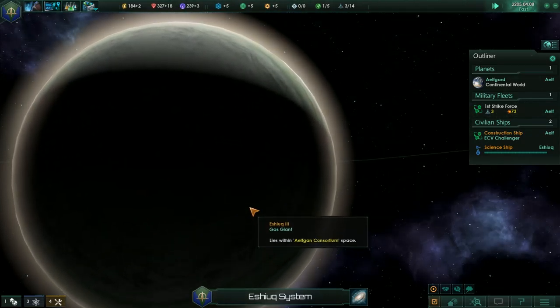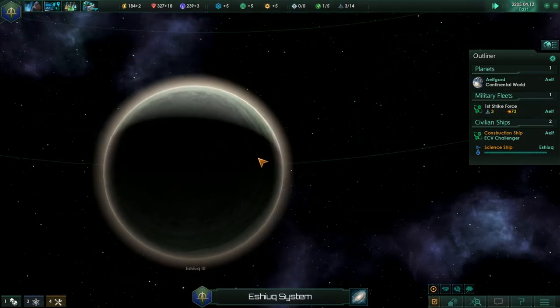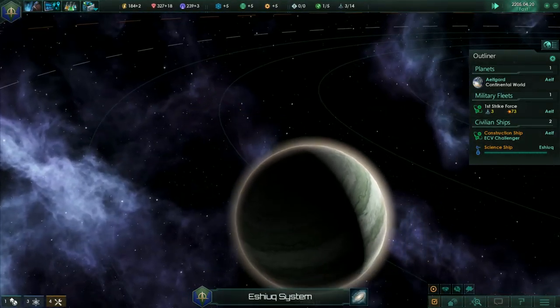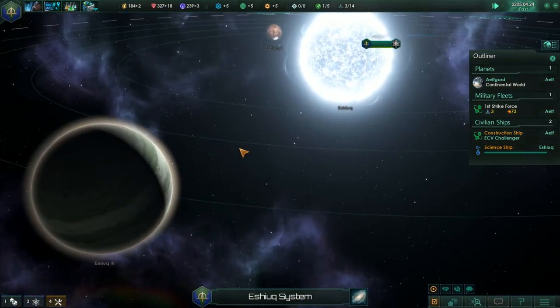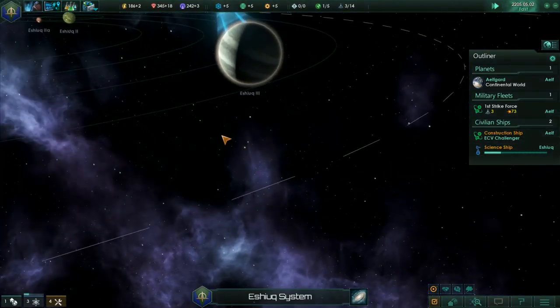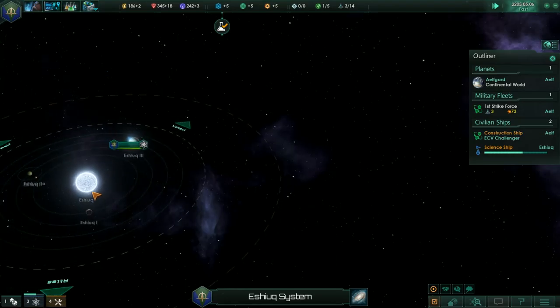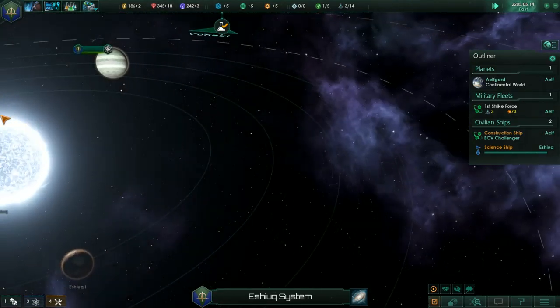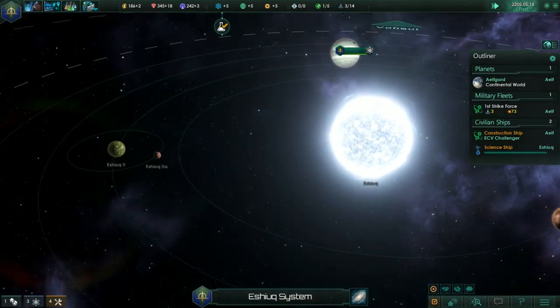That is a huge gas giant — I mean, look at that thing, absolutely massive. I did not know. I've been playing this game since it came out, and I did not know you could rotate any which way inside the system.